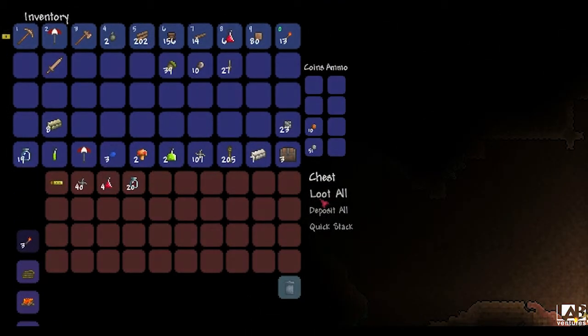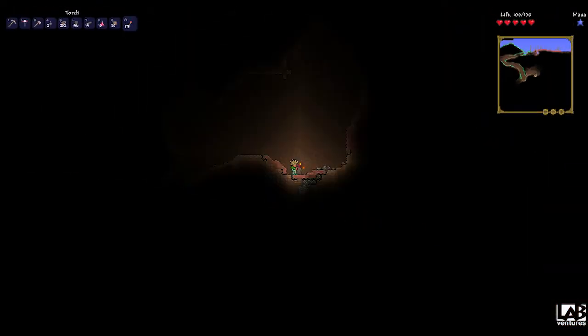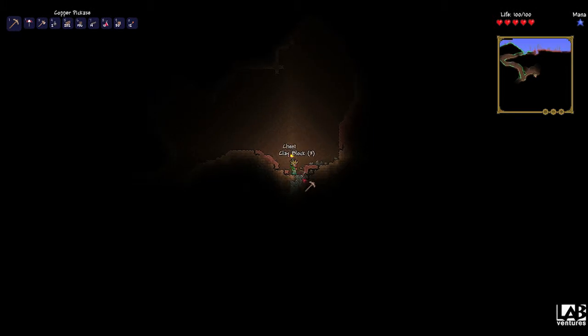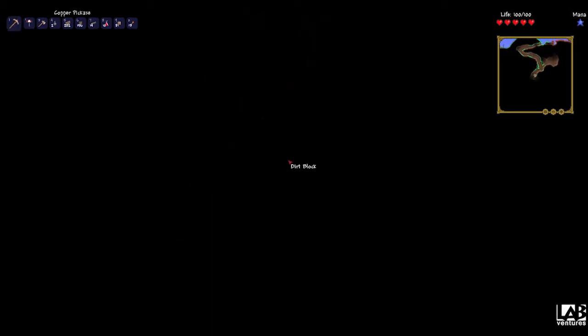In this chest I find an Aglet, which is a decent item to get early on — it doesn't hurt to get equipment as early as possible. At this point with the chests I've found I've gotten a decent amount of shurikens and potions, which will be very handy in the Eye of Cthulhu fight.